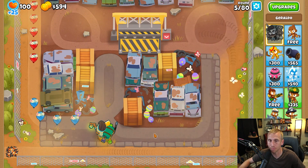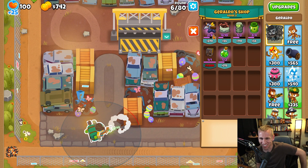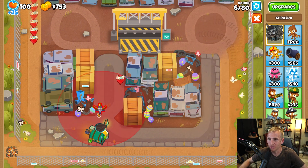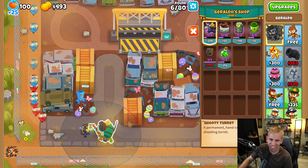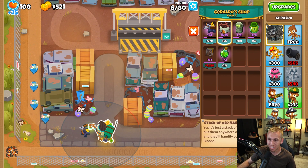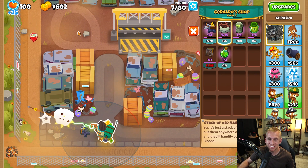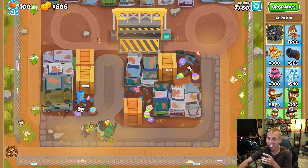So I get to pick a specific person to kind of buff. He actually has a shop! A permanent handcrafted dart shooting turret — let's try that out. And it actually... what the heck is even going on? This is awesome. This one is a stack of old nails — just put them anywhere on the track and they'll handily pop those stray balloons. It's like BTD5 — we get the little tacks at the beginning or put them wherever you want. That is so cool.